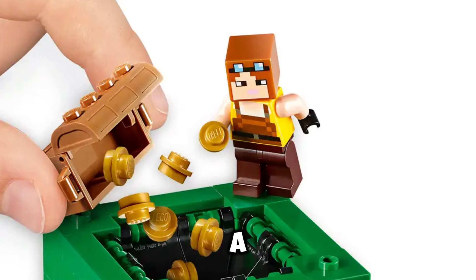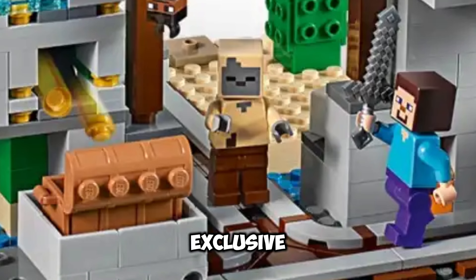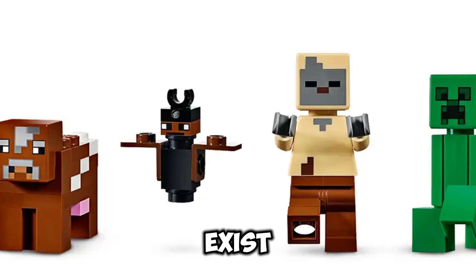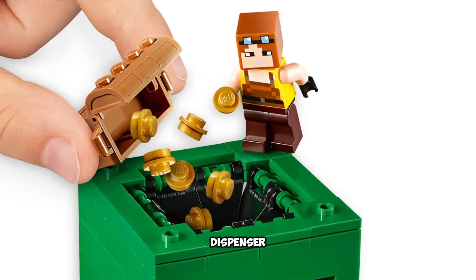It comes with 6 minifigures: the blacksmith, Steve, a cow, a bat, a husk, and a creeper. The husk is exclusive to this set, and even with the 2024 sets it is still the only one of its kind to exist. The mine itself is really cool — you have different play features such as a gold dispenser. So that's pretty good.